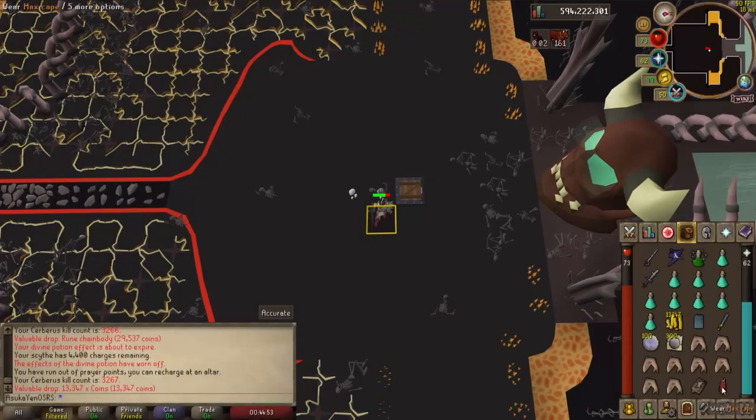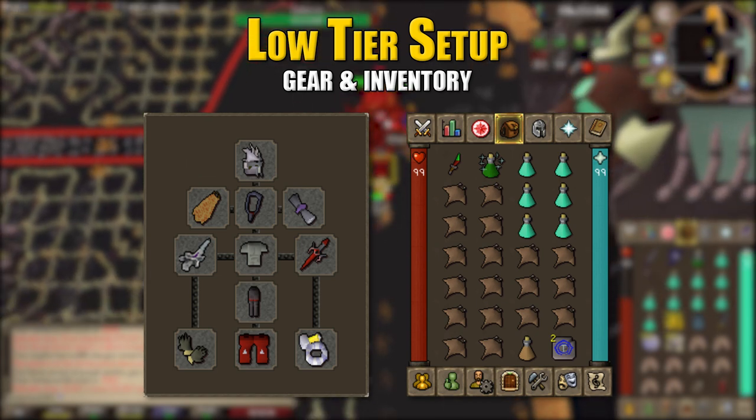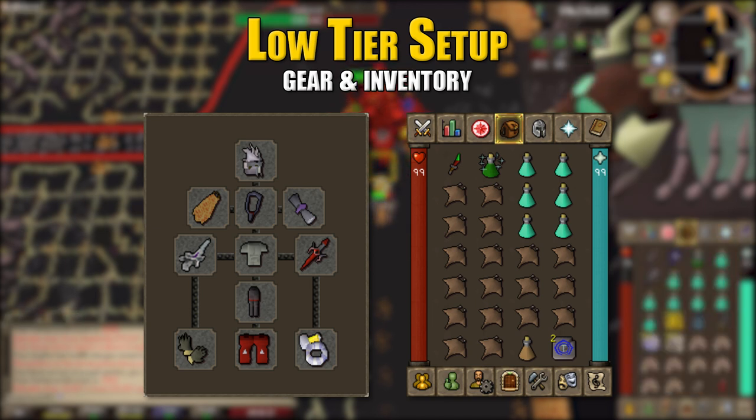The first gear setup is the low tier setup. You want a slayer helmet or black mask for the plus 15 attack and strength bonus on task. Fire cape, amulet of fury, and any blessing will do. For your weapon, use the arc light — in a recent update Cerberus was classed as a demon so arc light now works there. Chest is a fighter's torso, offhand is a dragon defender, obsidian plate legs, barrows gloves, dragon boots, and a berserker's ring imbued.